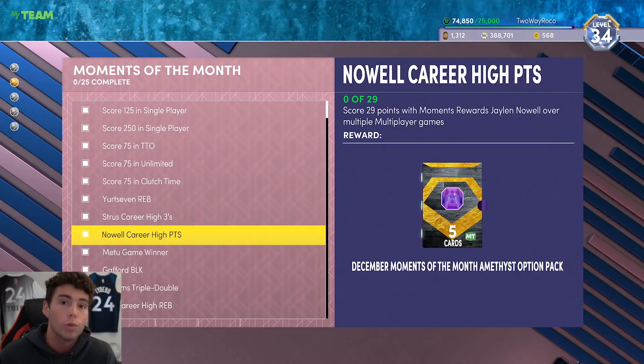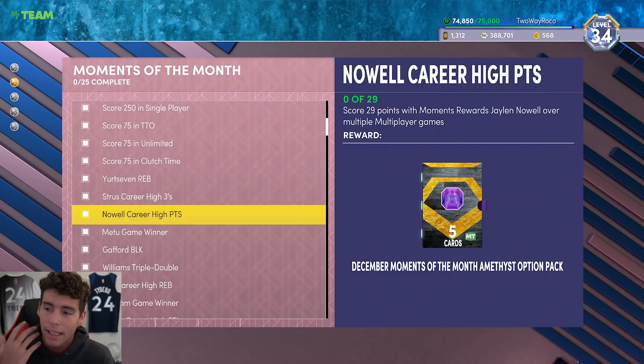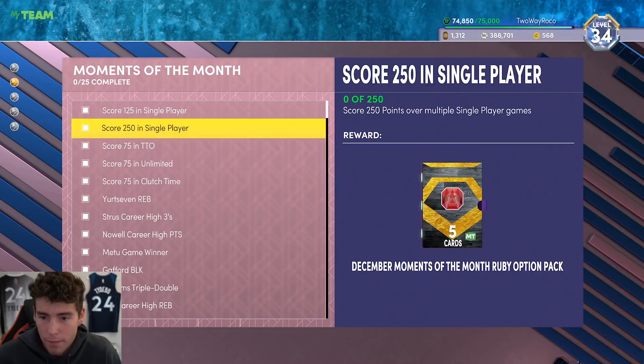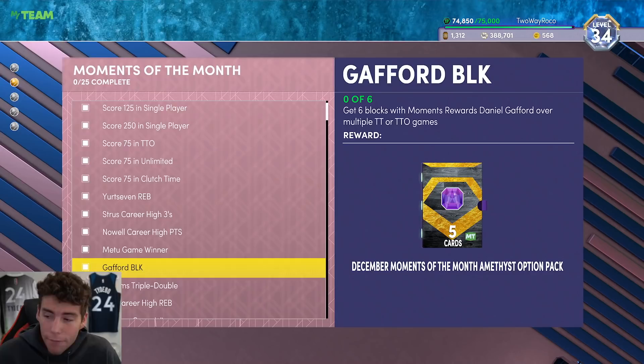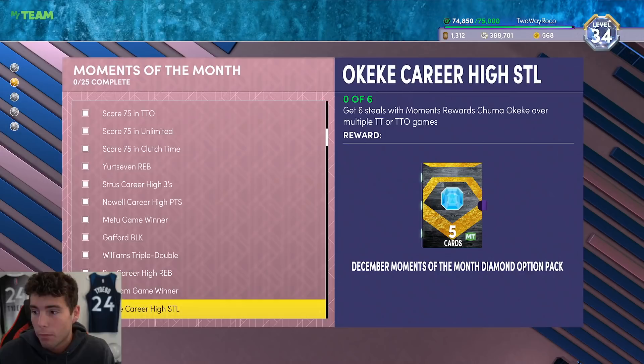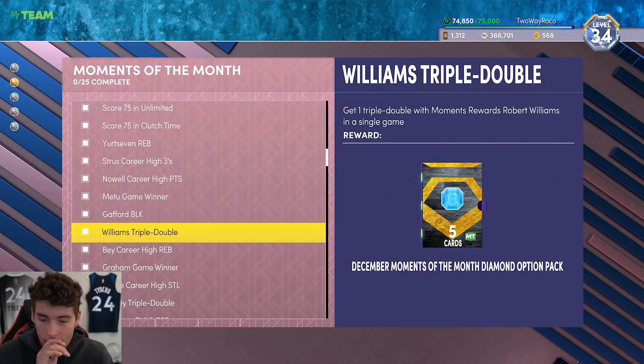Now heading into the diamond tier: if you've gotten an Amethyst player done — say Jalen Noel — then think about Robert Williams. If you can get Robert Williams' challenge done in single-player games, find a way to get him and hop into a Domination game with him. Robert Williams is going to need a challenge game or Domination to get his challenge done, so he's probably the first guy I'd choose. Josh Giddy also needs a triple double, which is tough.